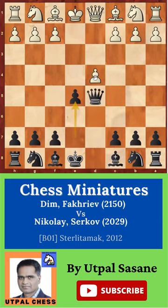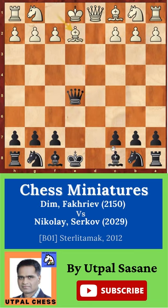E5, attacking one more time. D takes e5, then queen takes e5 — check. Bishop e2, saving the king. Bishop g4, one more attack on this bishop. Bishop e3. Now the threat is bishop takes g4.